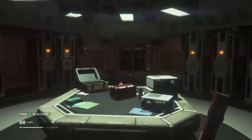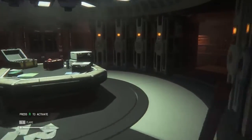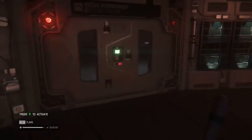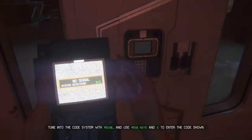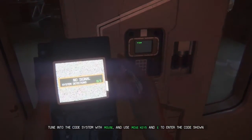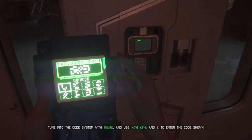What else can we do here? Let's take a step back, just have a look at the room as a whole. Can I now hack this? Is that a thing? Use security device — tune the security code with the mouse. What are we looking for? Let's have a go. Is this — use mouse, move keys and E to enter the code shown?